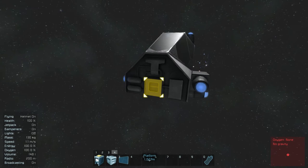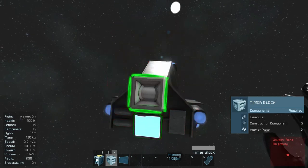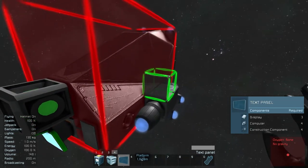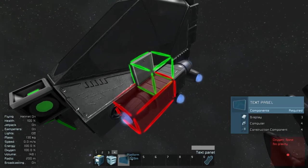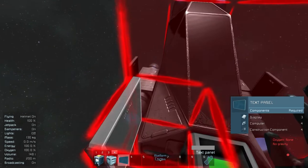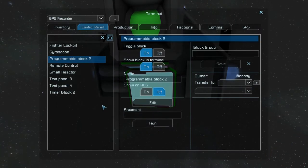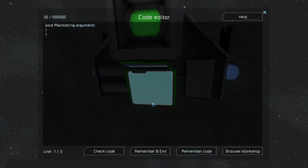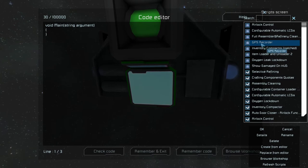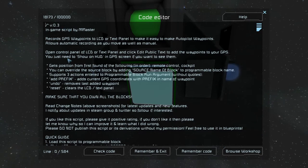What will we need? We will need a programmable block — let's build one here. A timer block for automatic recording. And LCDs that will show us the waypoints. Now let's open the control panel of the programmable block, click Edit, click Browse Workshop, find the GPS Recorder, and click OK.